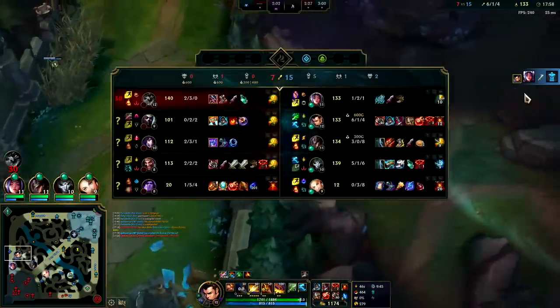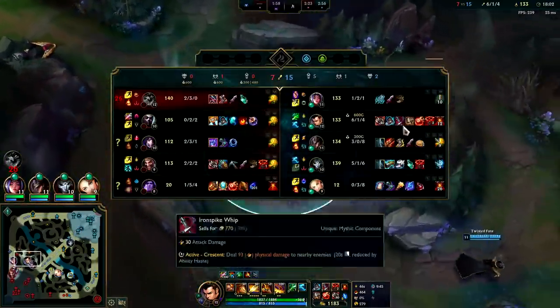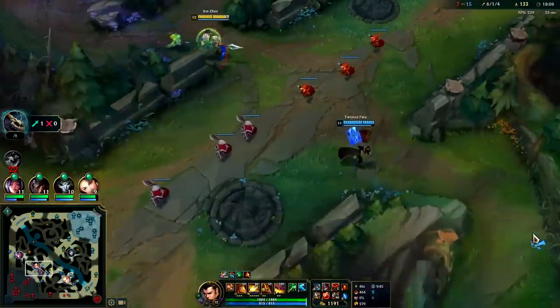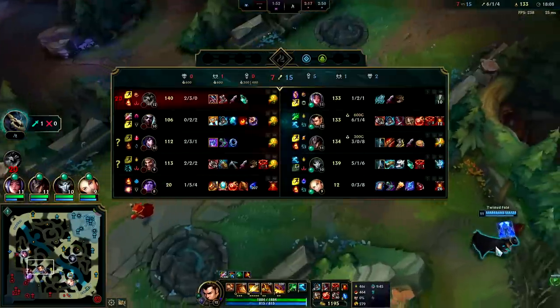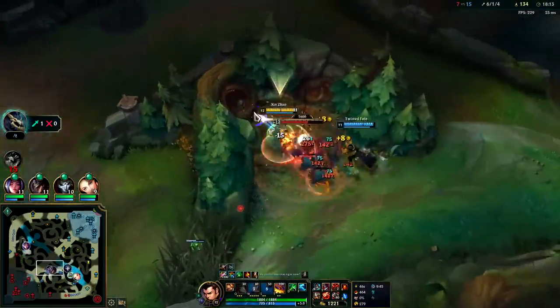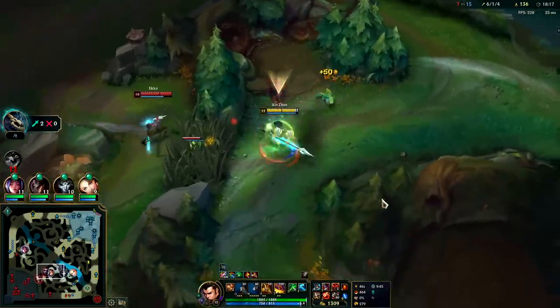He doesn't have the items to fight us — he can't even solo us. With the Plated advantage I have quite a bit more gold spent — about 2,000 to 2,500 more spent than him at the moment. Also have a full stack Ravenous Hydra just putting in some work.